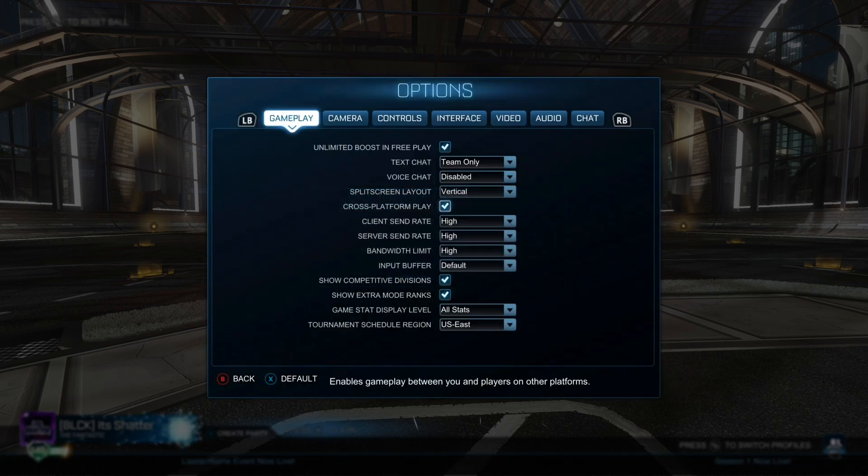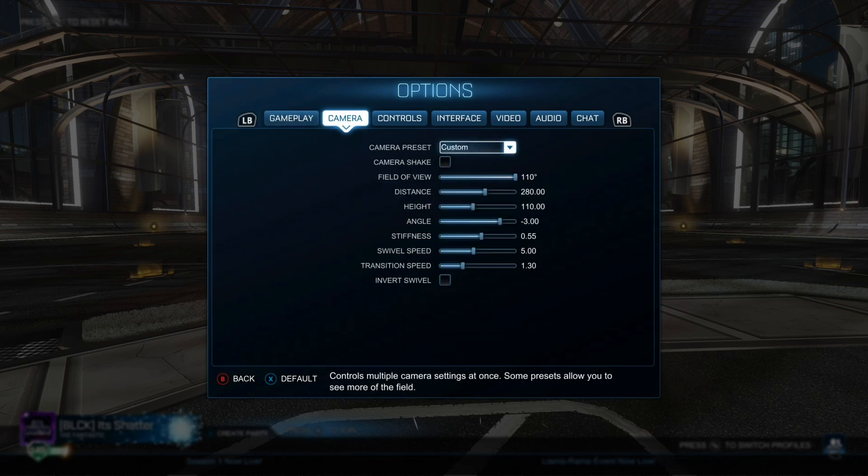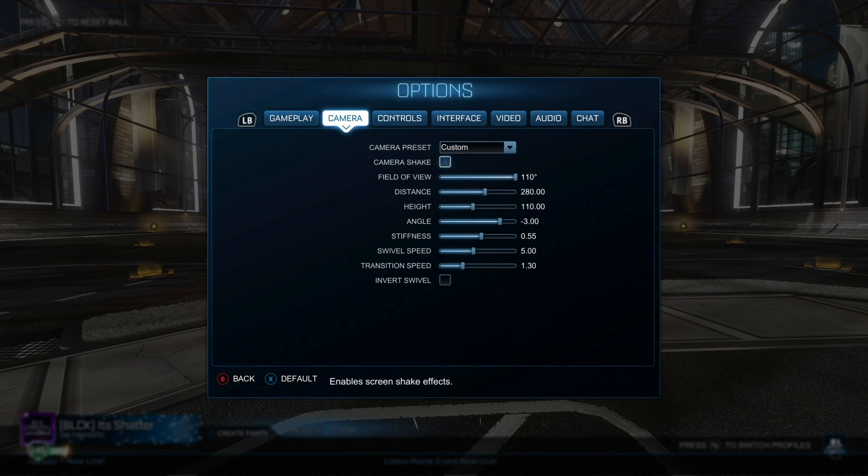Some people like to have crossplay turned off, and the game gives you the option to do so — the only thing is you won't be able to enter tournaments unless crossplay is enabled. I also like to have the game stat display level set to all stats, as it'll show you when you've cleared the ball or centered it and earned points for those things, as well as goals and saves. Now we can move on to the camera options, and these are really important — if you take nothing else away from this video, make sure you turn off camera shake.